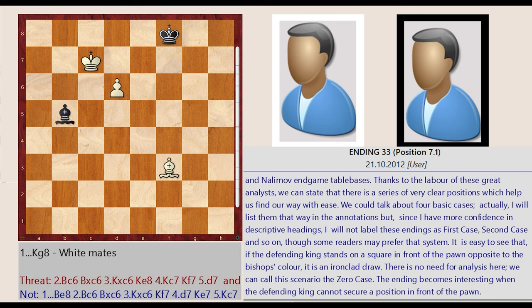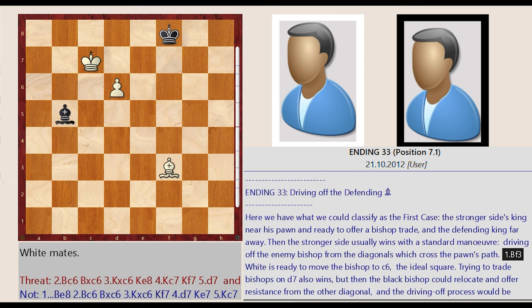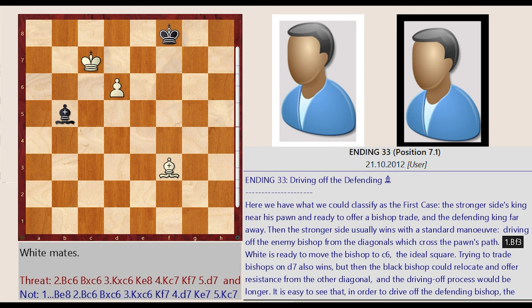The ending becomes interesting when the defending king cannot secure a position in front of the pawn. Ending 33: driving off the defending bishop. Here we have what we could classify as the first case — the stronger side's king near his pawn and ready to offer a bishop trade, and the defending king far away. Then the stronger side usually wins with a standard maneuver, driving off the enemy bishop from the diagonals which cross the pawn's path.